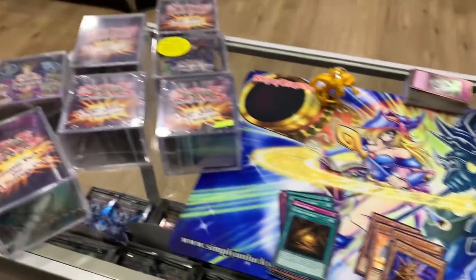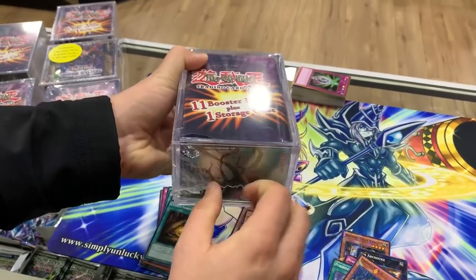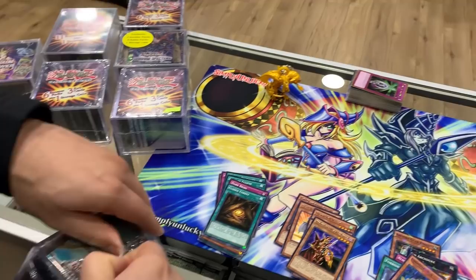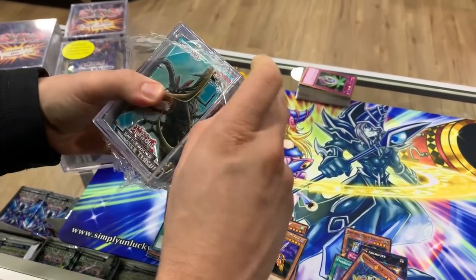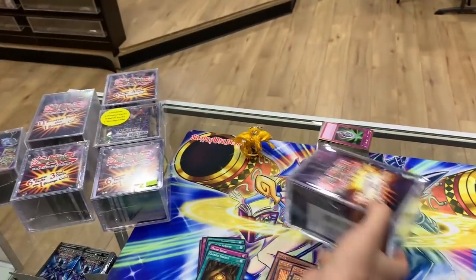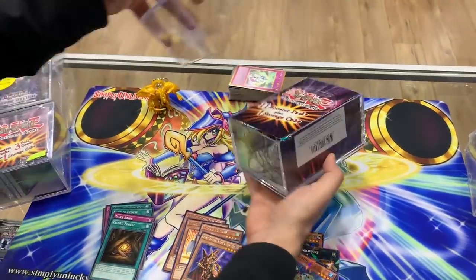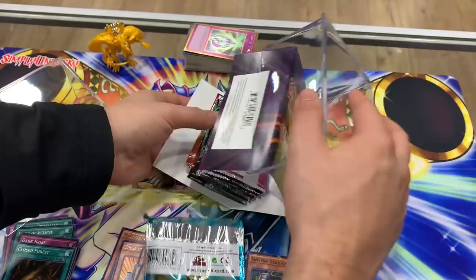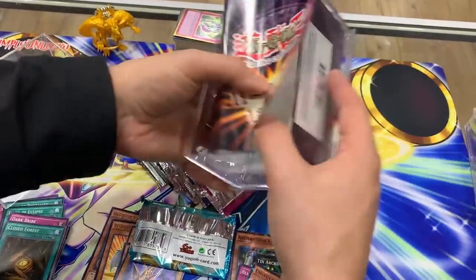Alright, next power cube — this is the big boy with 11 booster packs and one storage cube. I think this is like the newer one. I have a feeling they're mostly gonna be Battle Pack Threes as well. If they actually put Battle Pack One or Twos inside that'd be pretty crazy — put some god cards. These ones aren't all stuck together, which is a little better.